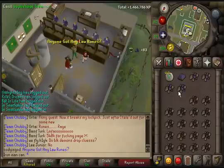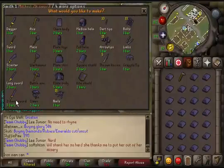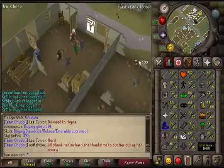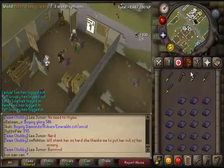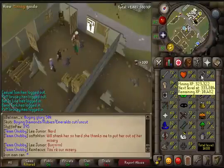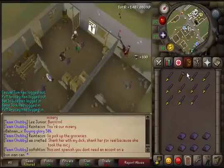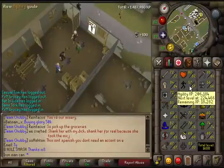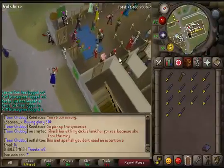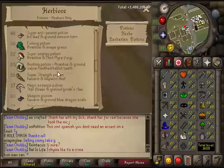Smithing is such bad XP — I made over 100 longswords and haven't even gotten a level yet. I'm pretty close to level 57. Getting about 50 XP per bar, and each mithril bar costs five coal and one mithril ore — quite a waste. Smithing will probably be the hardest skill to get to 70. I still have a lot of 70s to go, so first I need to get 60 in all skills. I might do some agility soon — I'll try to camp for graceful pieces.